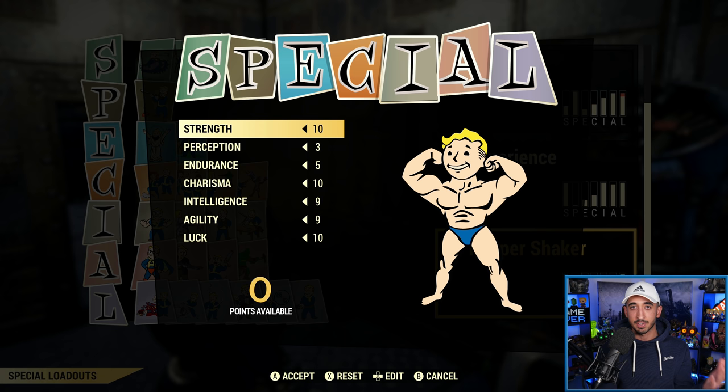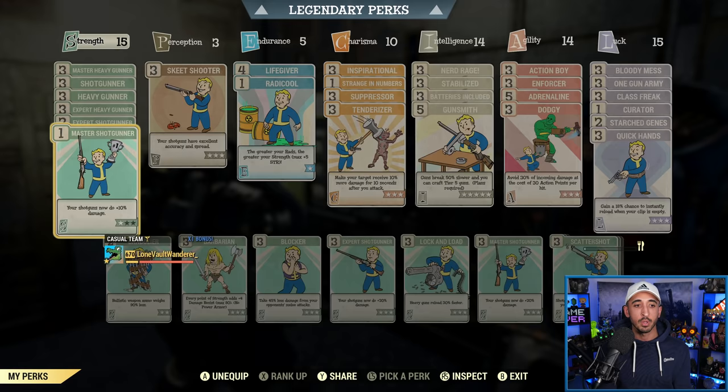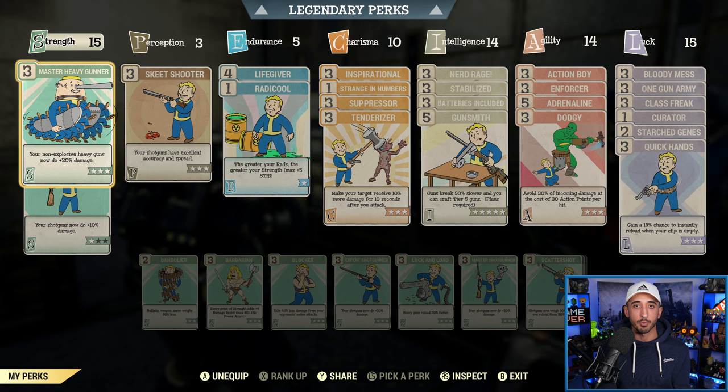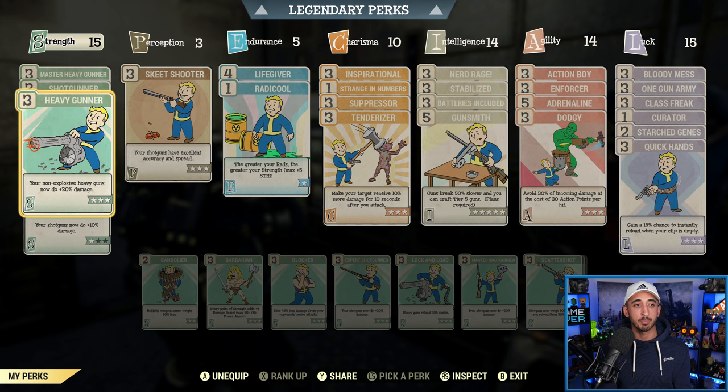I'll show you the SPECIAL spread — this isn't truly reflective because I have legendary SPECIAL perk cards boosting it. I would say have Strength at 15 instead of 10, because I already have an additional five perk points from the legendary Strength. Starting with Strength — usually with a heavy gunner build, you would have Master Heavy Gunner, Heavy Gunner, and Expert Heavy Gunner all maxed out, boosting your damage by 60% additively.